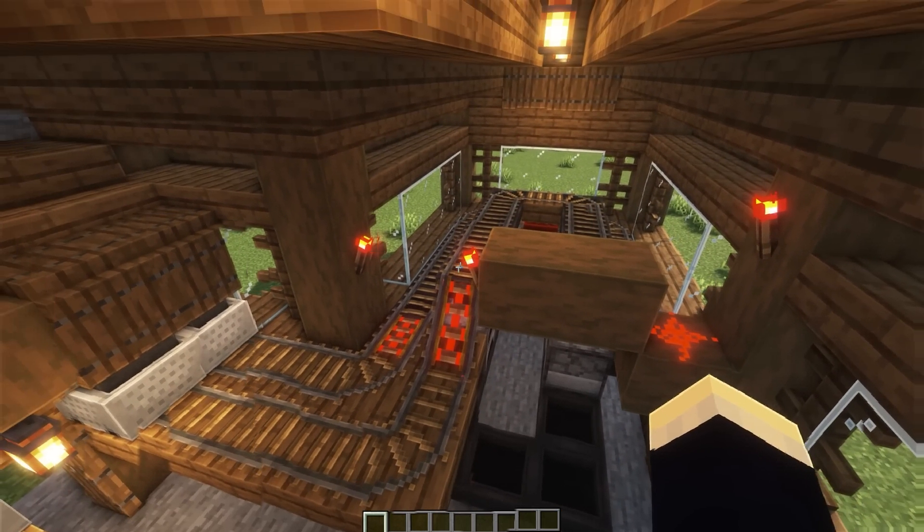Next up we've got the overgrown bridge. This one utilizes a whole bunch of leaves to make it look kind of overgrown — it's more of a design aesthetic. We've got leaves on the handrails, pot plants, and leaves in the roof. It just feels really nice walking through, especially with the Germs Better Leaves add-on, which I highly recommend — it makes the leaves nice and bushy.